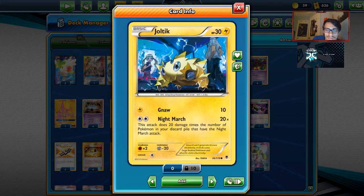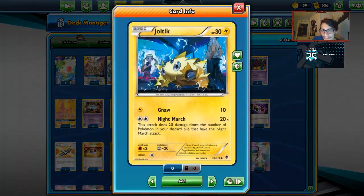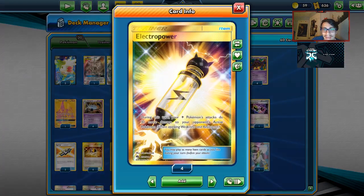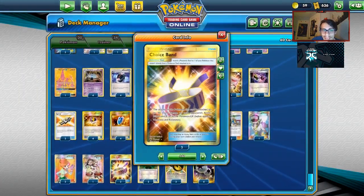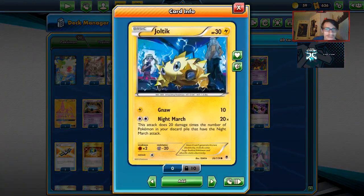Night March, of course, does 20 damage for each Night March Pokémon in your discard pile. We use Battle Compressor to get them in the discard pile, and we're giving up only one prize. Not only are we taking extra prizes for each knockout, we're doing a ridiculous amount of damage. Joltik's damage cap is insane — we have Electro Powers, Choice Band, and Altered Creation's extra damage, so Joltik can just one-shot things.